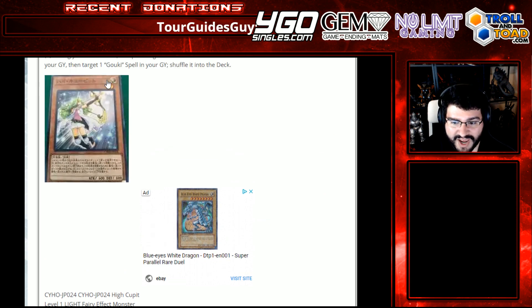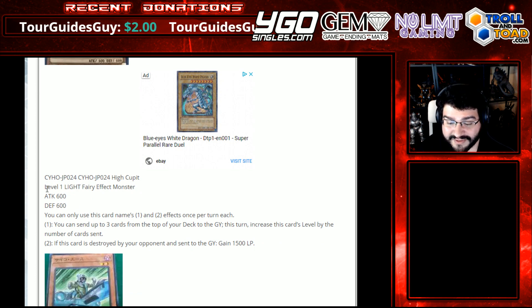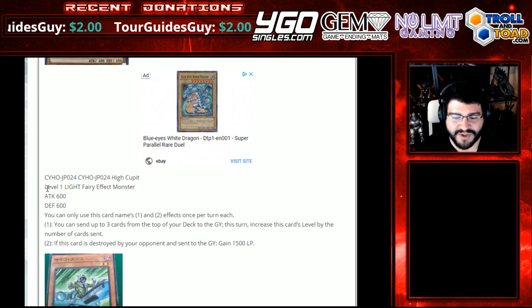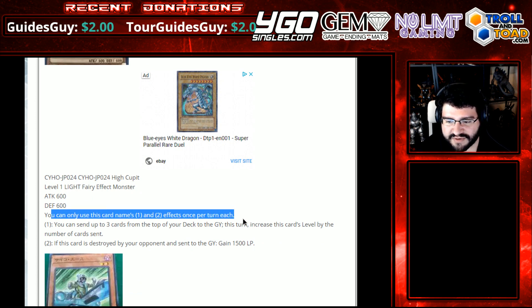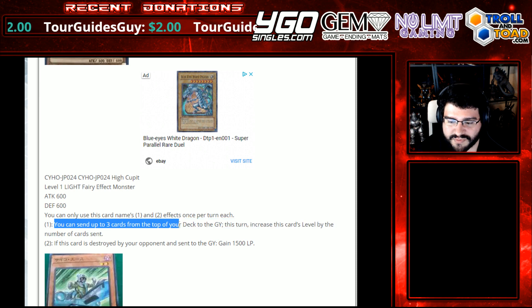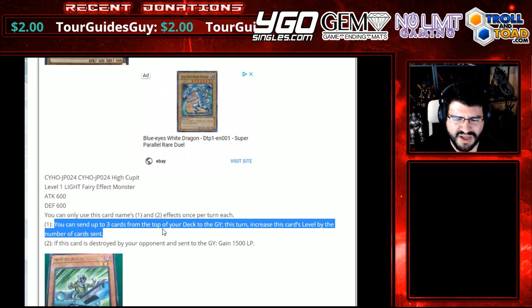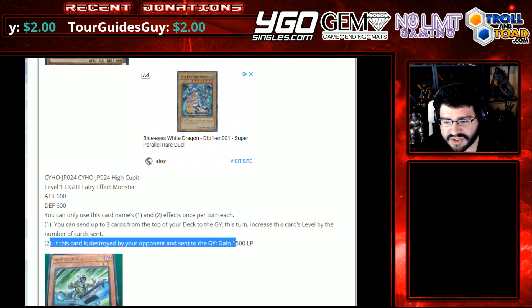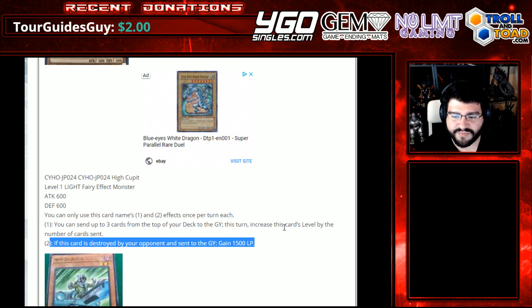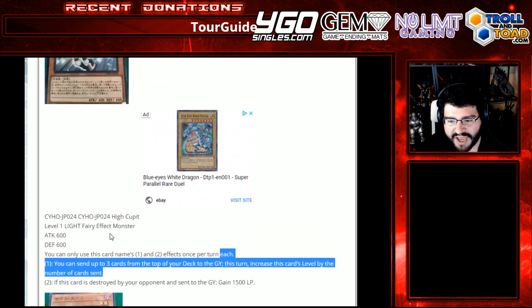We got High Cupid, a level 1 Light Fairy Effect Monster. Attack 600, defense 600. You can use this card's first and second effects once per turn each. You can send up to 3 cards from the top of your deck to the graveyard; this turn, this card's level increases by the number of cards sent. If this card is destroyed by your opponent's card and sent to the graveyard, gain 1500 life points — by battle or card effect, I assume. It's cute that you get to mill on demand. It's a level 1 Light, it's not a Tuna. What applications do you guys see for it? I'm not off the top seeing anything besides another consistent milling card on summon — not my cup of tea.